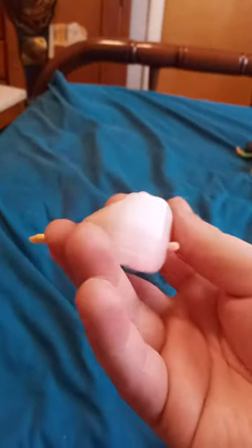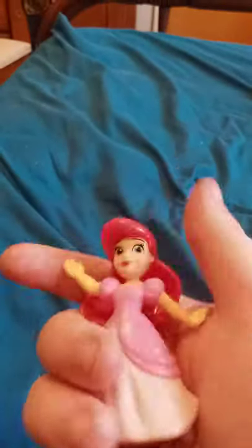So we got Ariel out of her wrap packaging. She looks like Princess Peach that recently got redesigned with red hair. That's pretty cool that we got her out of the packaging. Also, here's her piece of the castle, too.